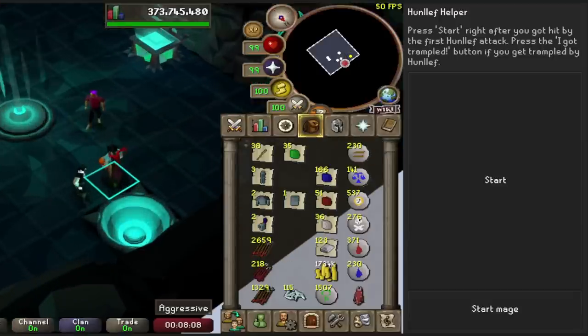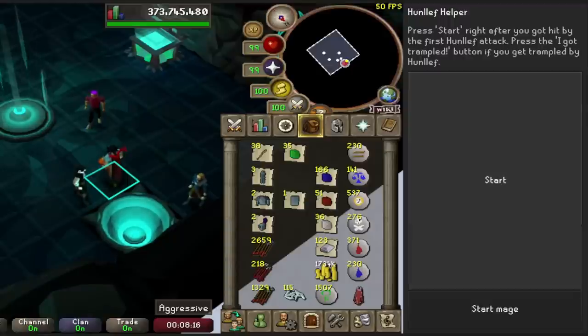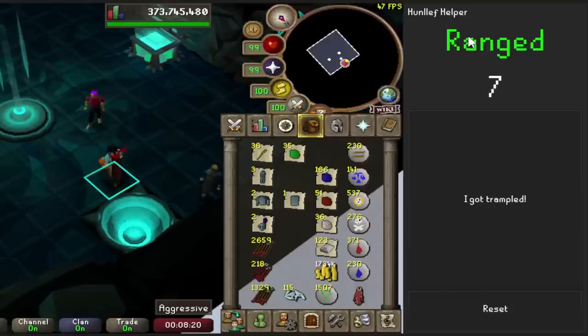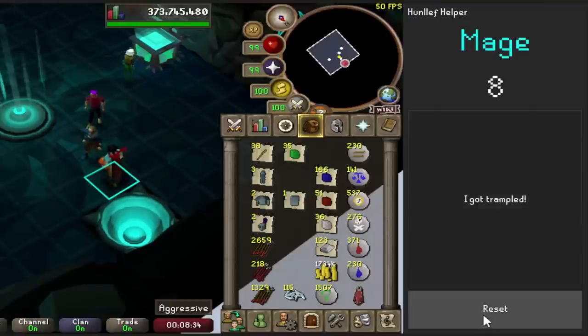One last RuneLite plugin that is extremely helpful is called the Hunliff Helper. Pretty much what you do is the second you get into the boss room and the second the attack hits you, you click start and it will go through a cycle and tell you what to pray. So right now it's saying I'm praying range, and then two, one — switch to mage. It just has a timer. If you do get trampled, you click 'got trampled' and it will reset the timer. It definitely helps. It's not needed, but I recommend it.